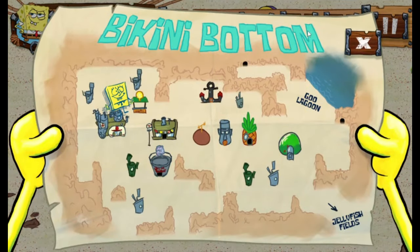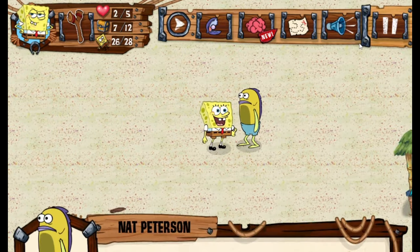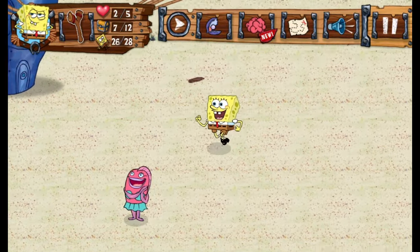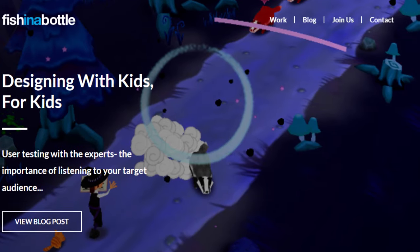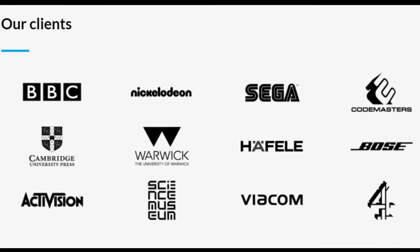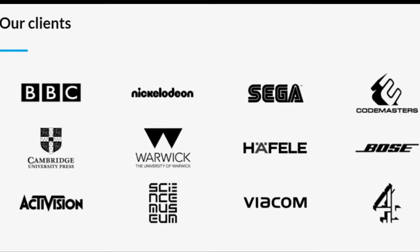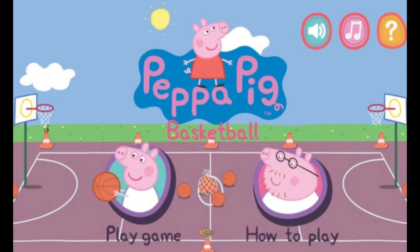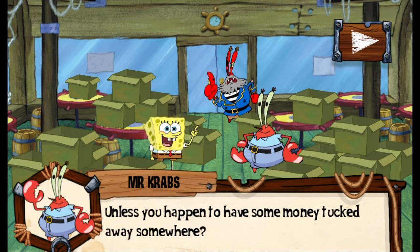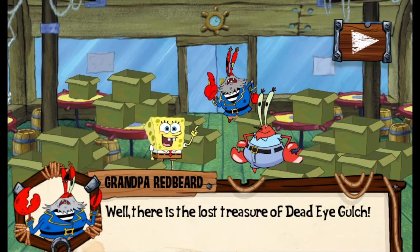SpongeBob QuestPants was a series of overhead adventure games developed by Fish in a Bottle for Nickelodeon's website. There were only four installments, but it really left an impression on those that used to play it. Fish in a Bottle is a UK-based company with numerous contributions to different cartoons and British television channels. Many might recognize them for Phineas and Ferb, Towerinator, Peppa Pig Basketball, or Battle of Britain 303 Squadron — quite a different range. With how respected they are in the flash game scene, we can expect this series to be pretty good.